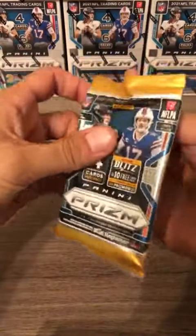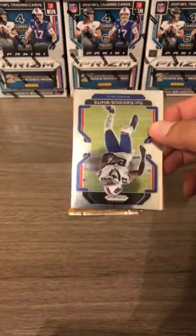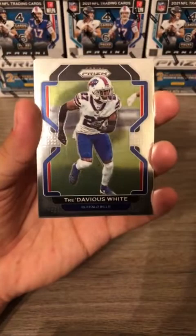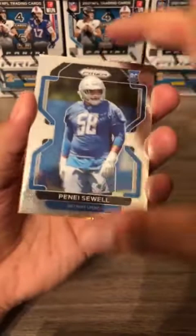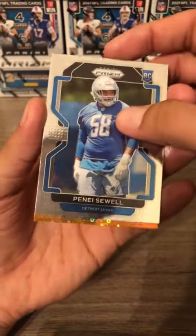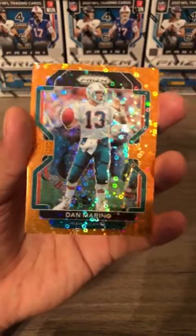Second to last pack of the first blaster box. We haven't seen any of the big quarterbacks yet but we still have time. Tre'Davious White for the Buffalo Bills, Carson Wentz quarterback for the Colts, another upside-down rookie card for the Detroit Lions, and our orange disco is Dan Marino for the Miami Dolphins.